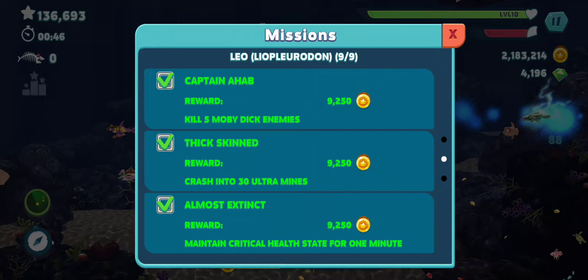Kill five Moby Dick enemies — that's what you need to do. Crash into 30 ultra mines.